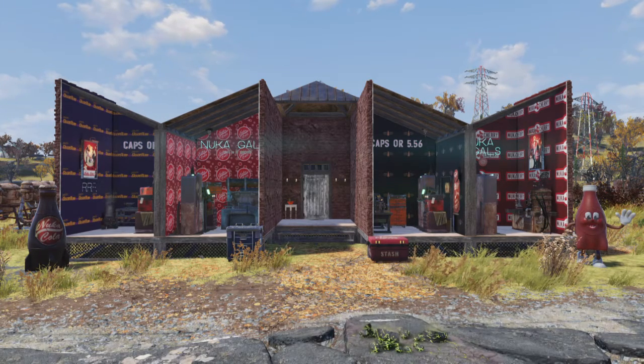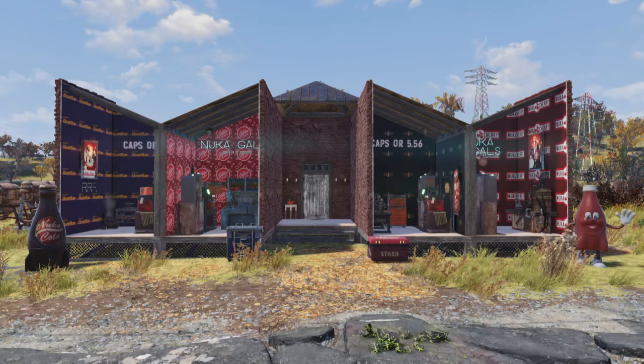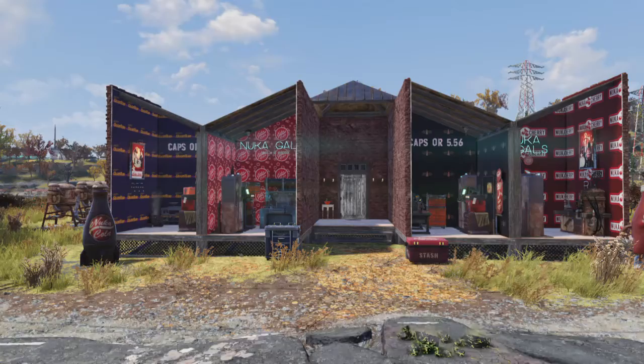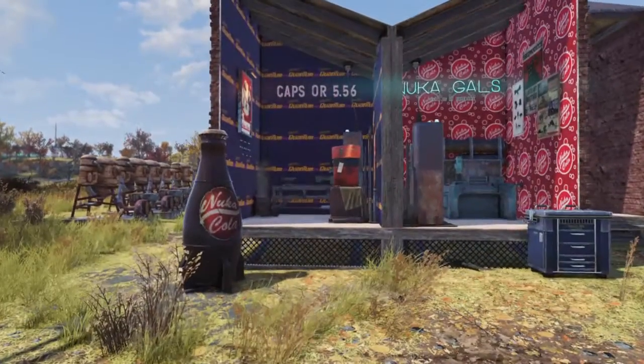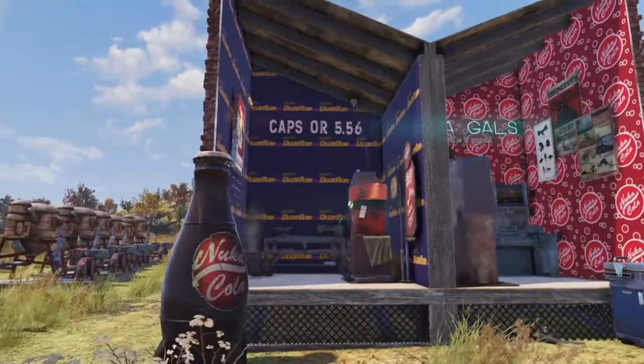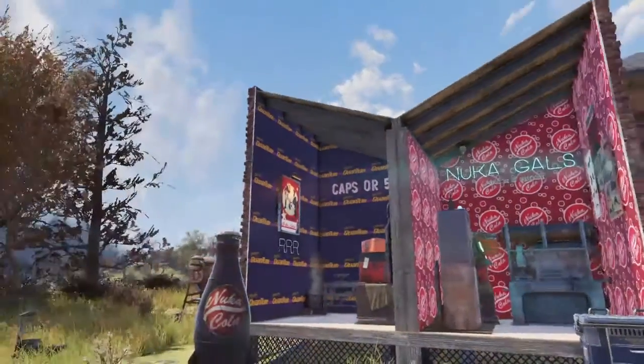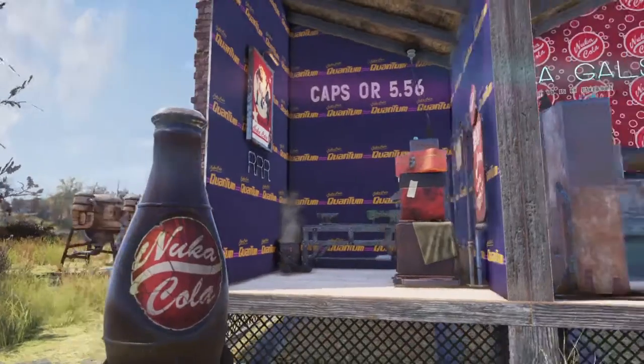I didn't want a massive house. I know it looks sort of big from this side, but the only reason being is these front four rooms — I wanted to display the Nuka Cola stuff, so I made individual rooms for vending machines and a crafting station.